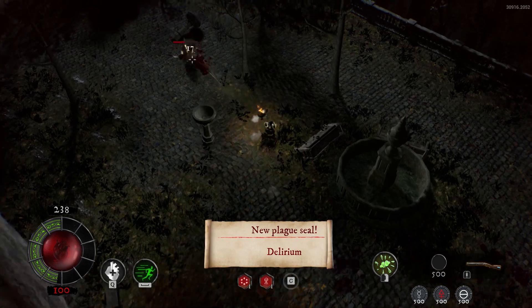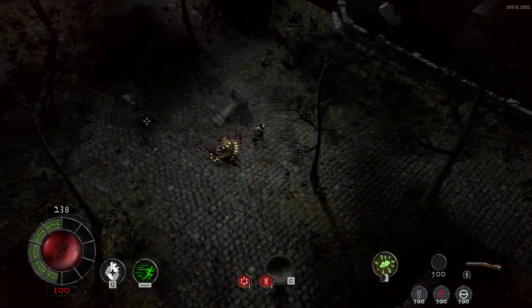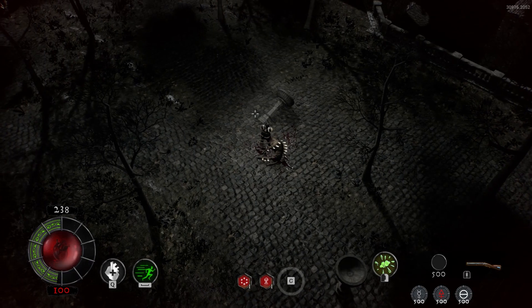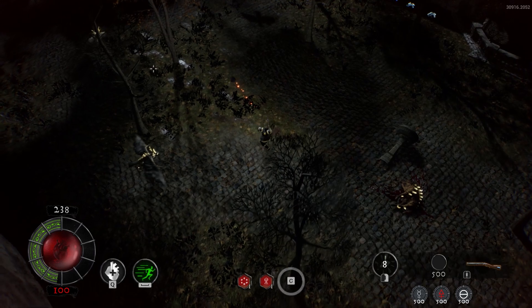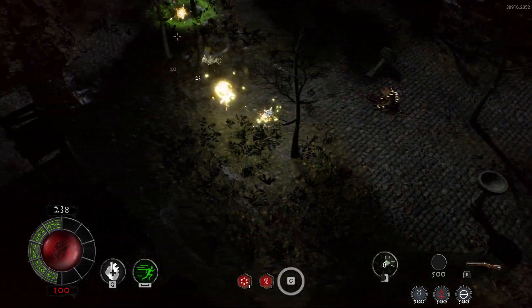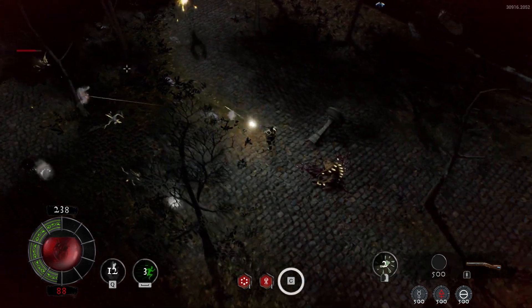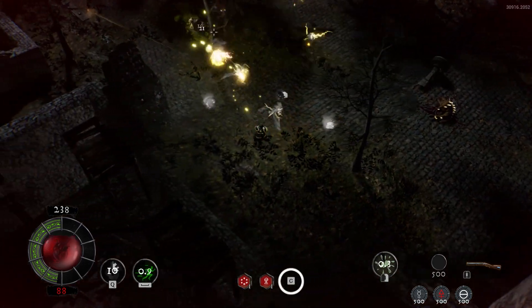Every plague seal is linked to a specific disease, and if you happen to come across a seal for a disease you have, you can go to the diseases menu, select the disease, and select the plague seal that you have. You can spend some of your alchemical resources to use the seal, which will cure the disease — but it doesn't only cure it, it also gives you a buff. So basically, plague seals allow you to turn the debuff of a disease into something useful.